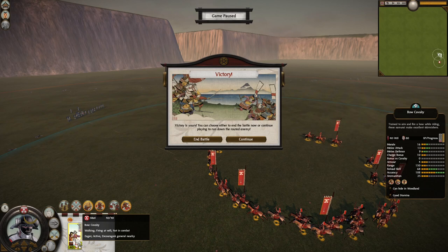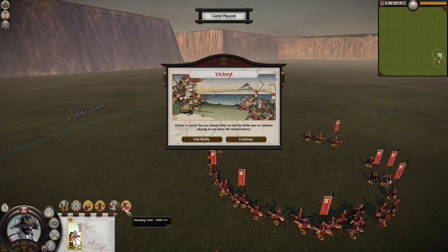So what can we take away from this? If you're playing Vanilla Shogun 2 with normal-sized units, then bow cavalry is actually an amazing unit if you combine it with swooping crane. You can just put your guys at the side of the battlefield, activate it, and then constantly harass the enemy. You don't have to worry about them anymore, because if they get charged by melee infantry, they will just move away and keep firing at the enemy.